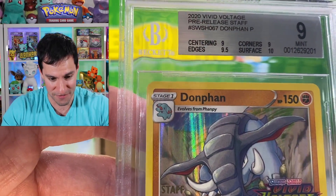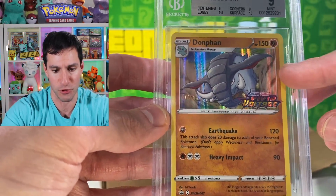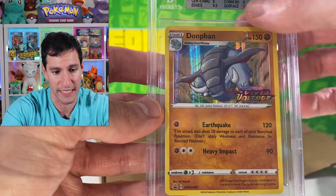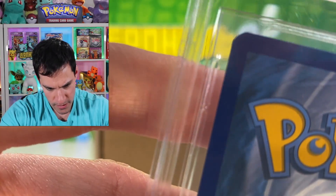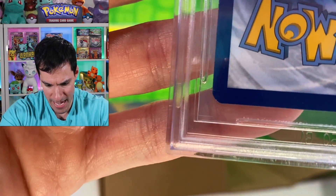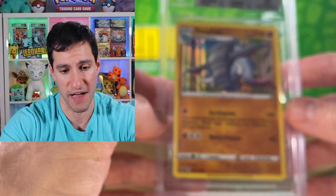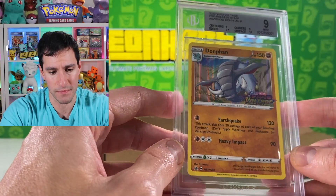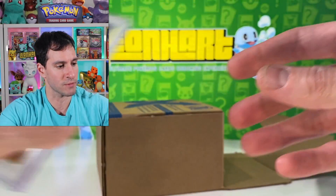Centering-wise, I did note earlier it looks off from right to left — but is it nine-worthy? The corners got a nine, which I'm very curious about because looking at the card, there's nothing on that corner, nothing on that corner, maybe a speck of whitening on one, and a speck on another. I've seen much worse get 9.5s for corners, so I'm pretty upset about that. I wanted all the staff ones to come back at BGS 9.5s.